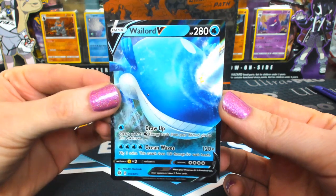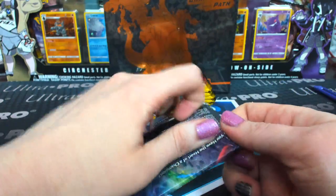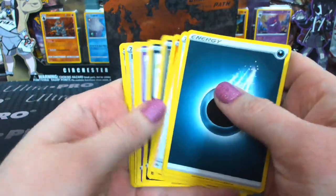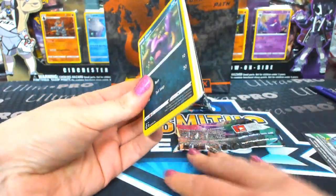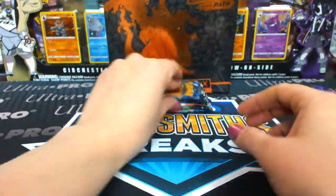It's so cute — look at all his teeth! That's not what his teeth really look like — he's got veneers, he paid a lot for that. Hatterene holo. And not fooling anybody with that. Regular Hatterene holo. Marnie holo.